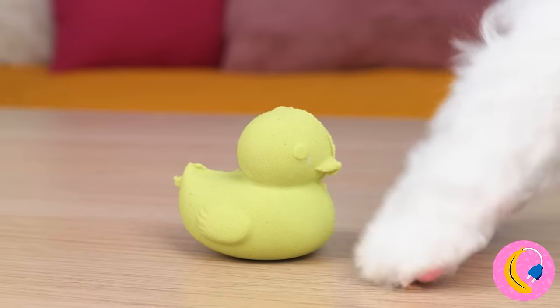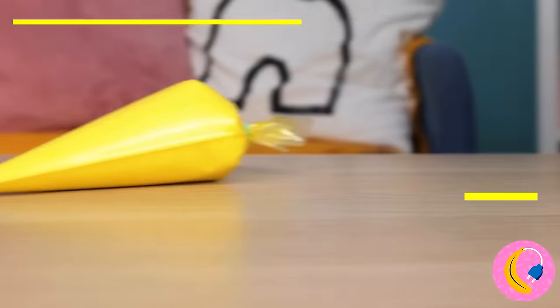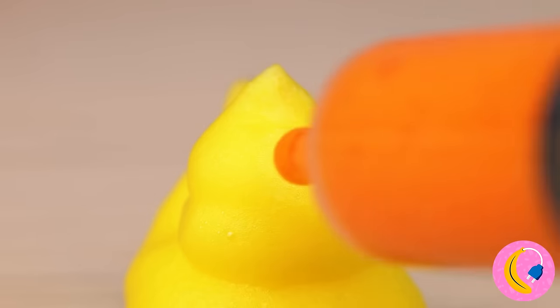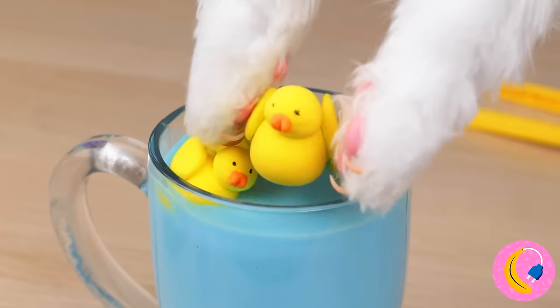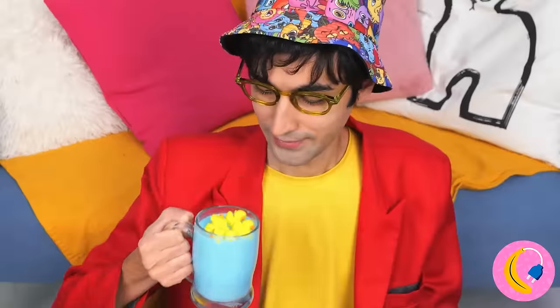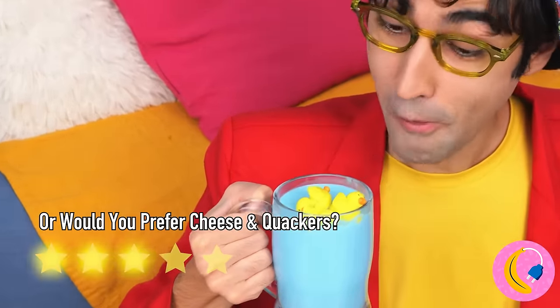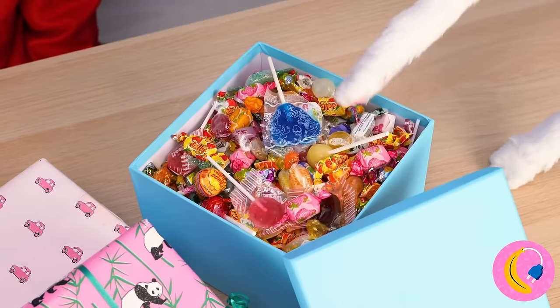Look, a sand ducky - oh, now it's just sand. How would you like a marshmallow ducky instead? They go great in a cup of hot cocoa, especially when it's all blue like this. Look at all the candy - you hit the jackpot!